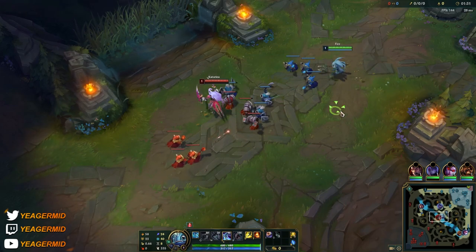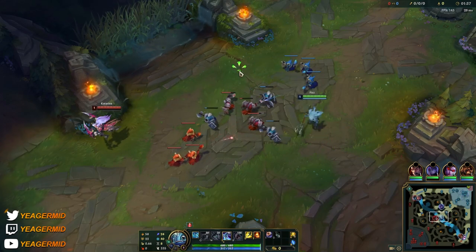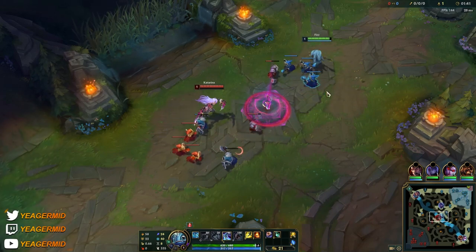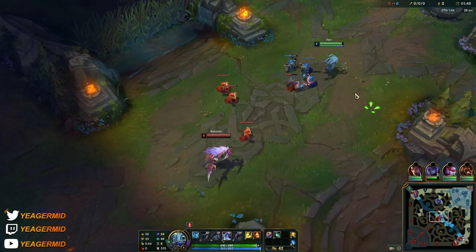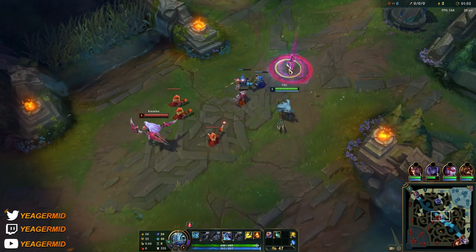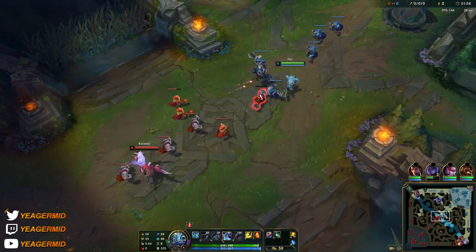We're starting off with the E, which is the main mobility spell. It's also his damage and wave clear. Starting E level one means you're looking to dodge incoming abilities while still being able to deal damage. It makes you untargetable when you use it, and it can be used to hop over walls, making Fizz a super mobile champion that's very hard to shut down.